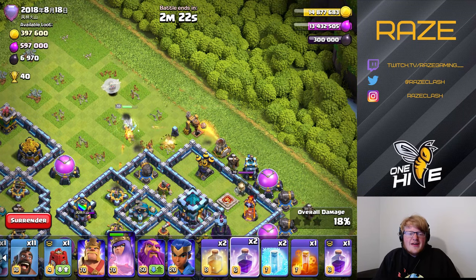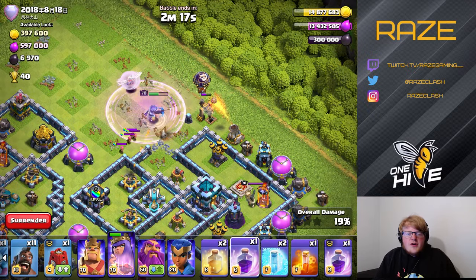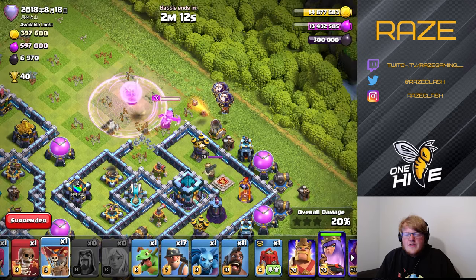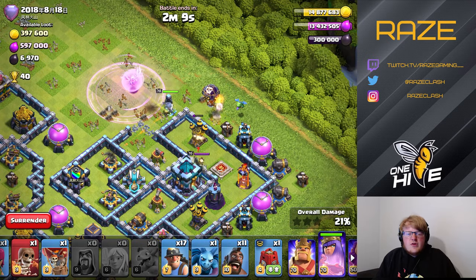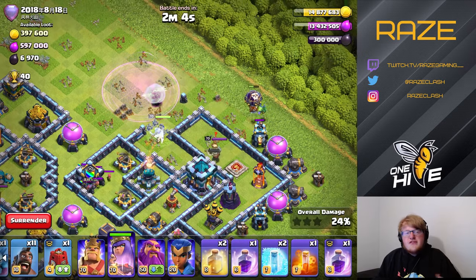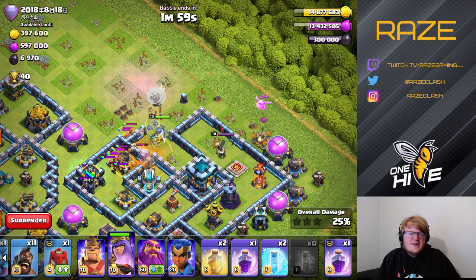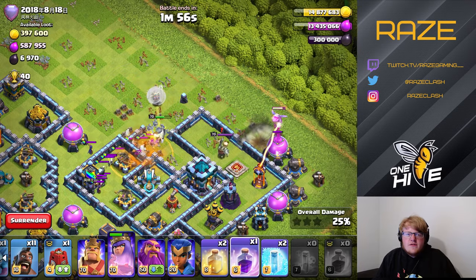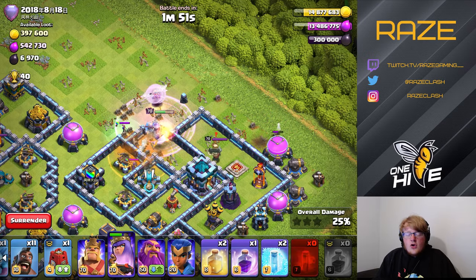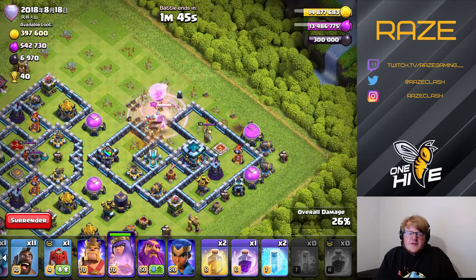The first replay is of a base shaped like a diamond. What you want to do on these types of bases generally is come in from the side area, which can be a little tricky to funnel. Usually if you just place your queen there and let her walk around, you can figure out which buildings to take out on the way with your baby dragon, wizard, and other troops.